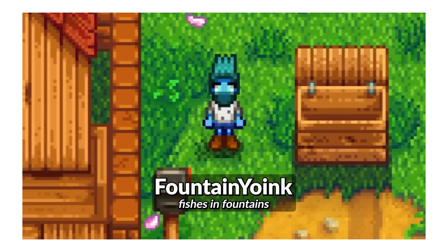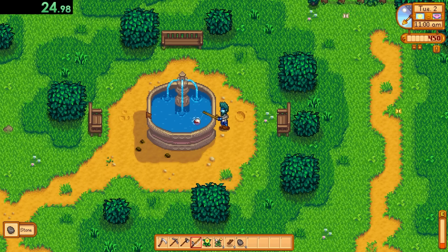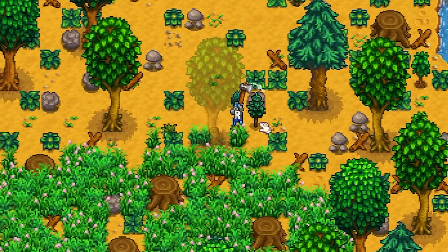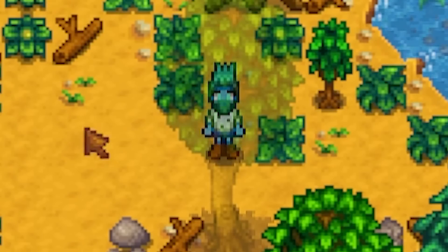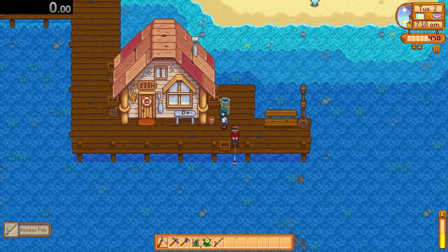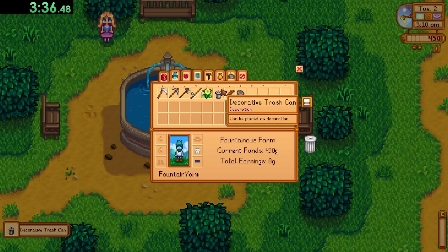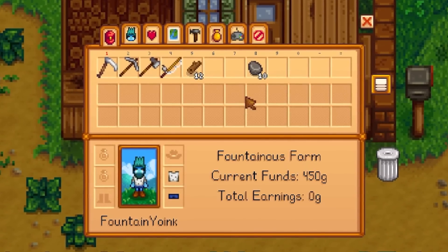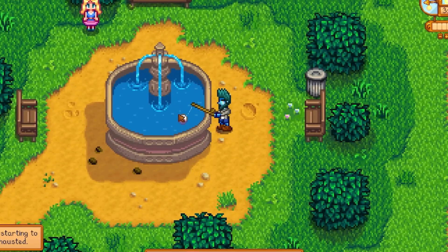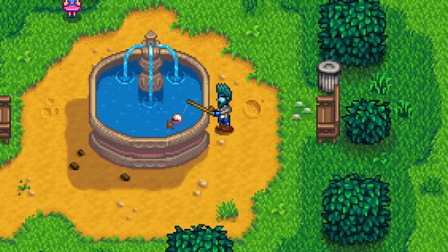Next up was Fountain Yoink — a very creative fellow who made gold by yoinking items from the fountain. On day one I didn't have a fishing rod yet so I chopped trees to try and get level one foraging to make field snacks for energy, but I foolishly passed out, which meant on day two when I got my fishing rod from Big Willie I was on half energy. This reduced my fishing time but I still yoinked one decorative trash can, though I got a pretty sad amount of wood and stone.